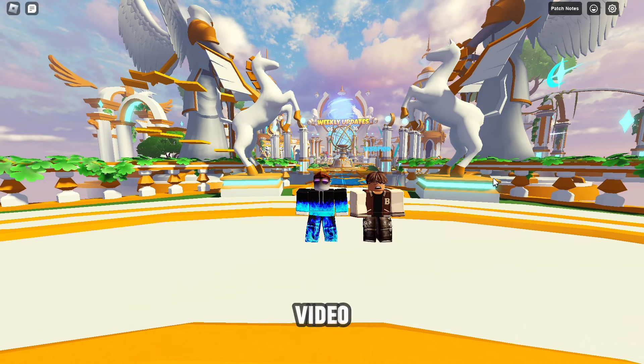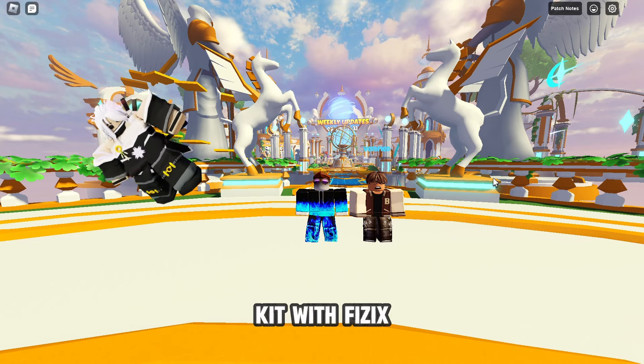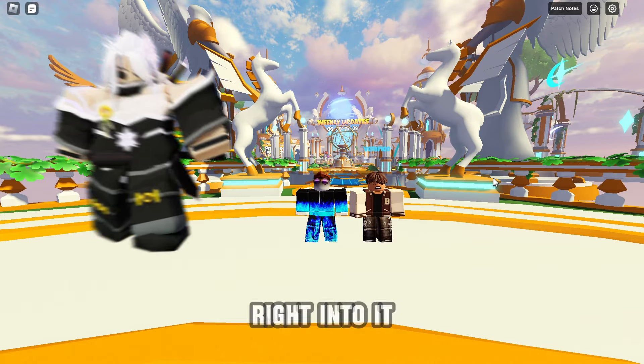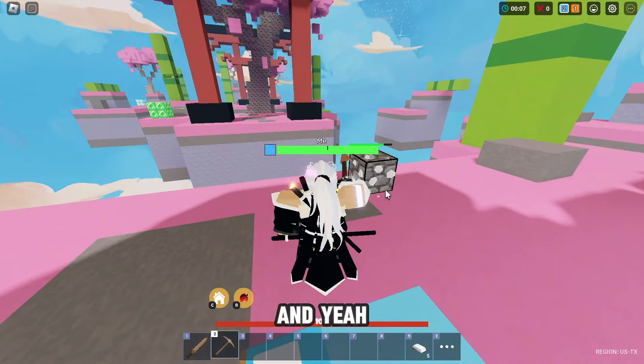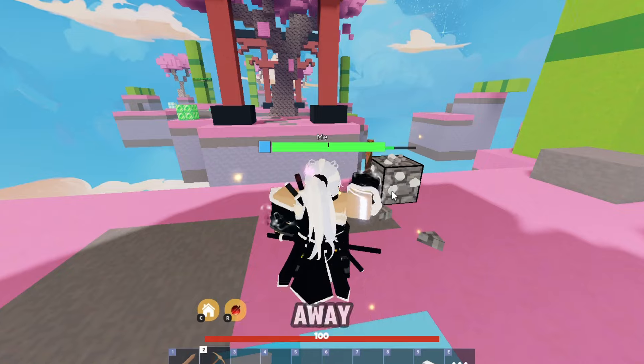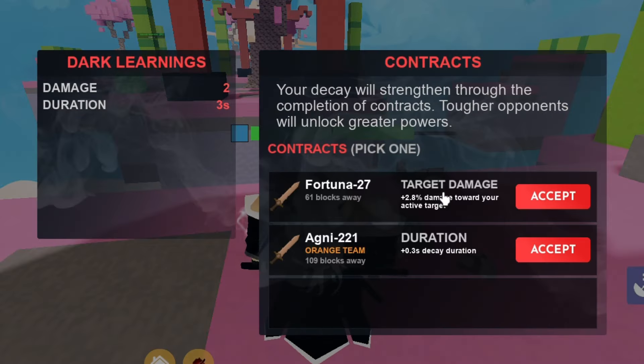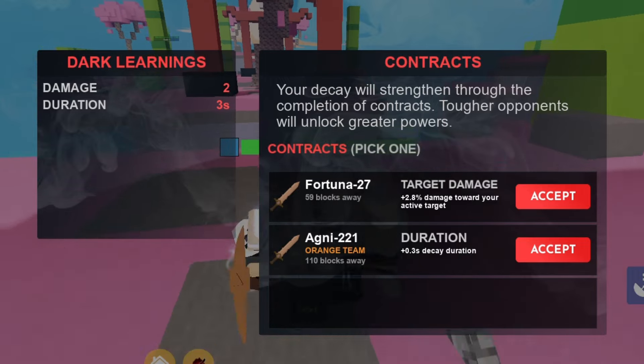What's up guys, in today's video I'll be testing out the Caitlyn kit with Physics, my editor. We'll just get right into it. I've noticed straight away I've got this R button, so let's see what it does. Yo, damage!